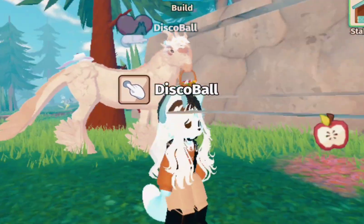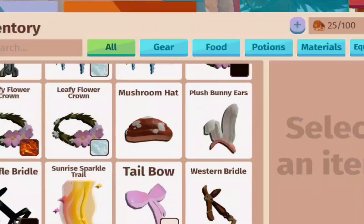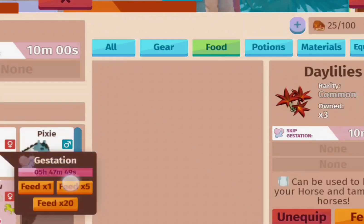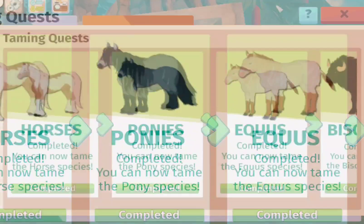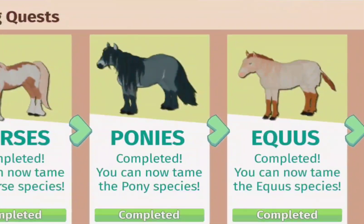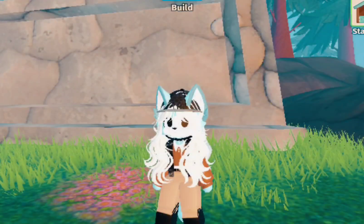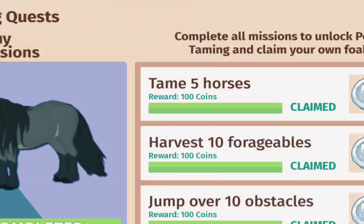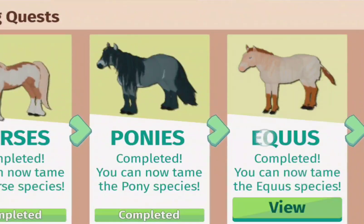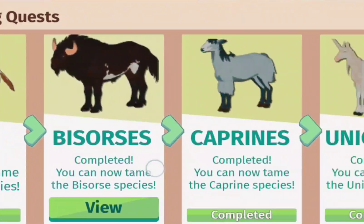Every species is different. Obviously the first one you breed is the horse because that's the one you have when you first start, and then the more you build up in the game you will unlock more. I'm not sure about ponies because I don't own any in my inventory or stable, but they shouldn't take too long either. I'm not sure about the rest.